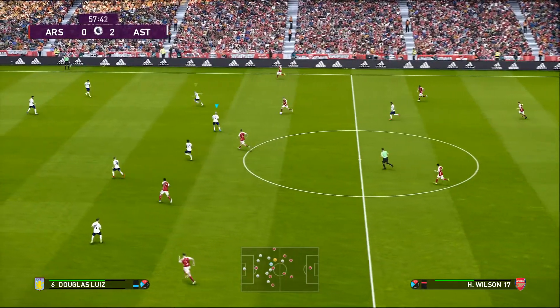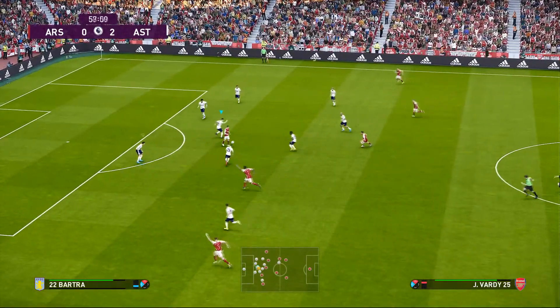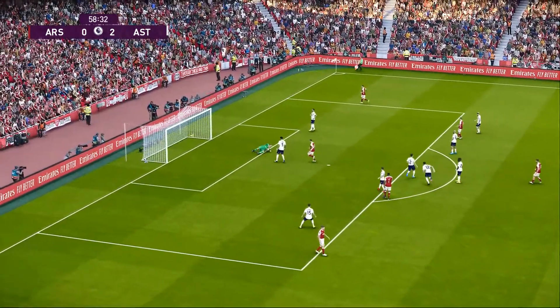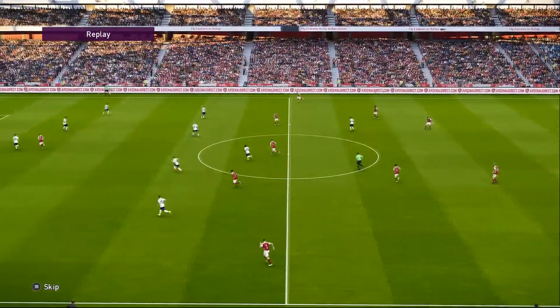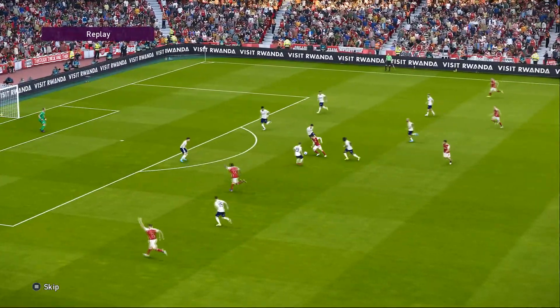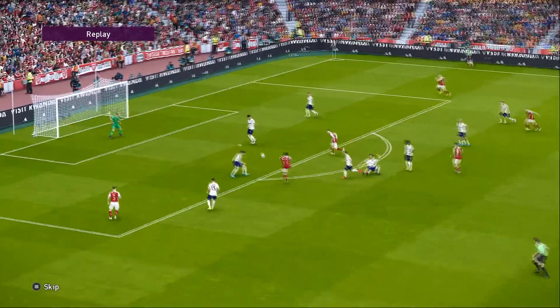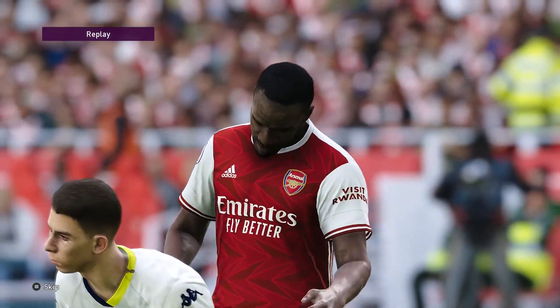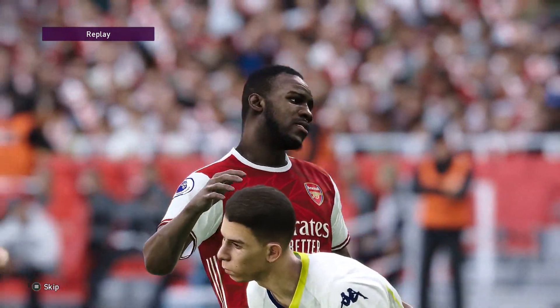Arsenal now trailing 2-0. Wilson finds a ball through to Jamie Vardy, Vardy picks out Antonio who has a strike — just ever so wide of the target. We tried to block the ball but I don't think we get a touch. A nice play from Arsenal: Vardy picks out Antonio, Antonio having the strike but just wide of the target again. Antonio hasn't really troubled us so far in this game.